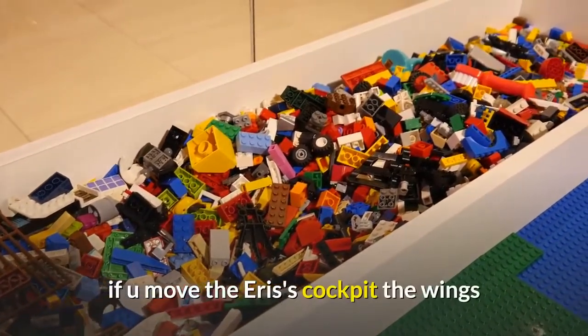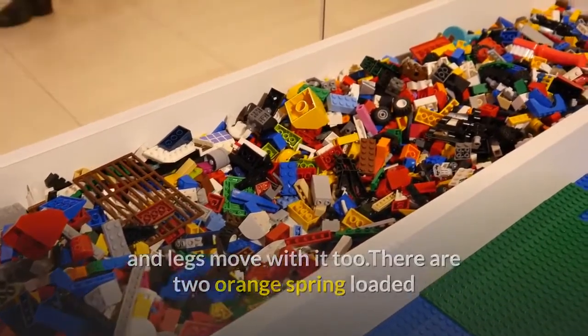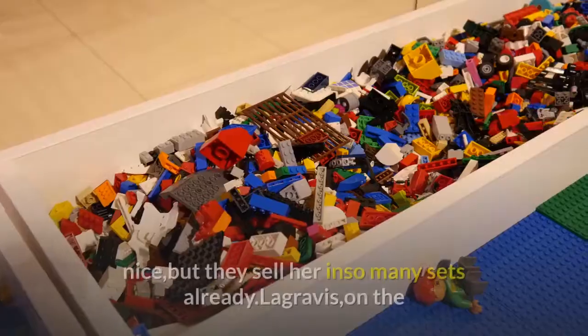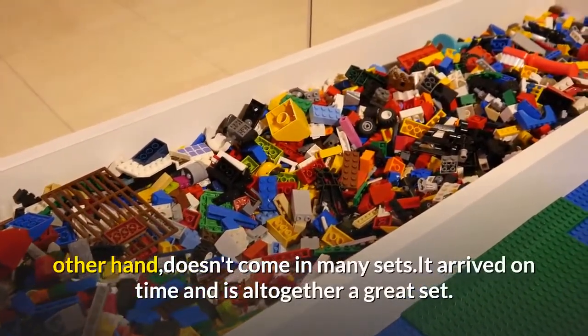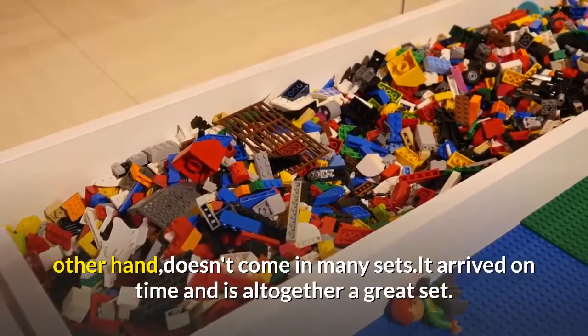One function is that if you move Aris's cockpit, the wings and legs move with it too. There are two orange spring-loaded shooters on each side of the wings. Aris in her fire suit looks nice, but they sell her in so many sets already. La Gravis, on the other hand, doesn't come in many sets. It arrived on time and is altogether a great set.